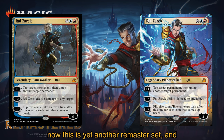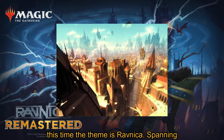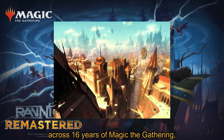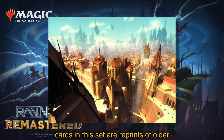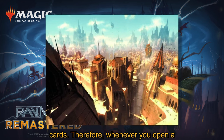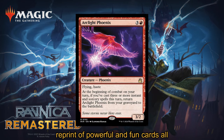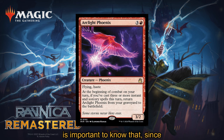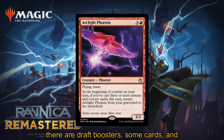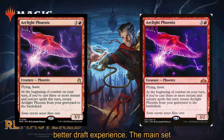This is yet another remastered set, and this time the theme is Ravnica, spanning across 16 years of Magic: The Gathering. A remastered set means that all of the cards in this set are reprints of older cards. Therefore, whenever you open a booster pack, its contents will be a reprint of powerful and fun cards, all themed around the plane of Ravnica. It is important to note that since there are draft boosters, some cards and rarities have been shifted to allow for a better draft experience.